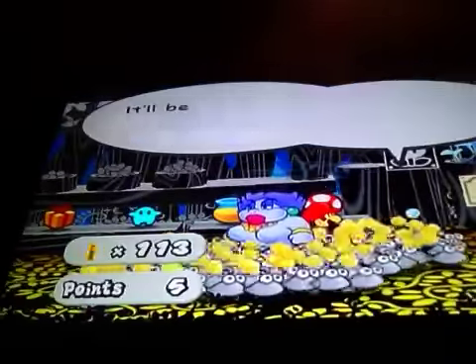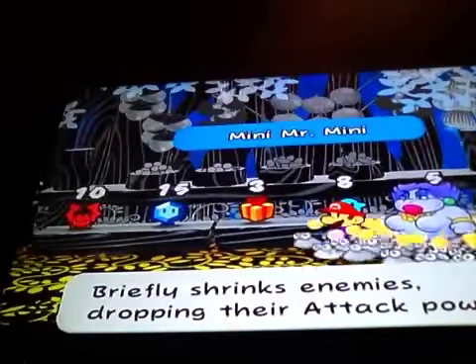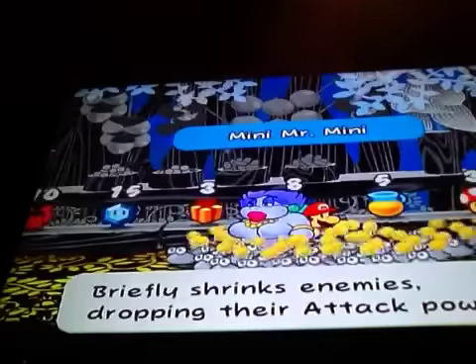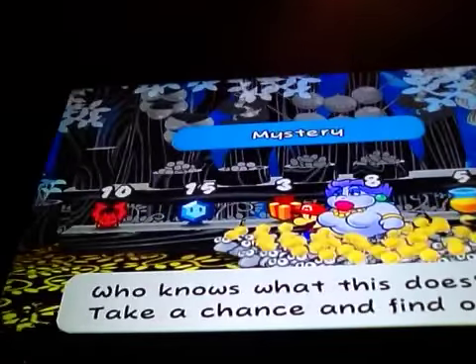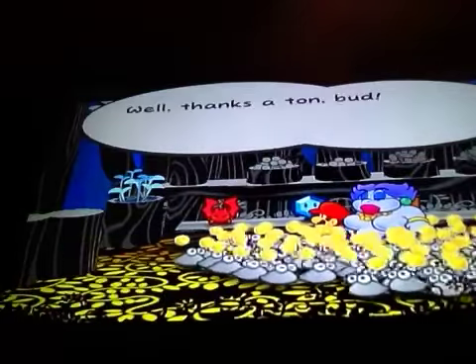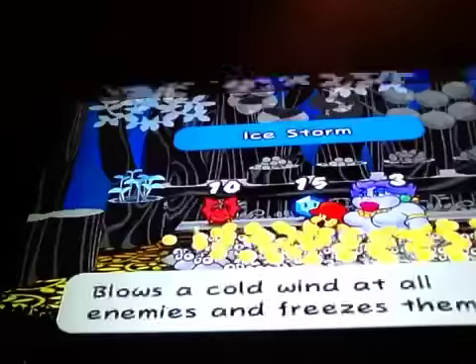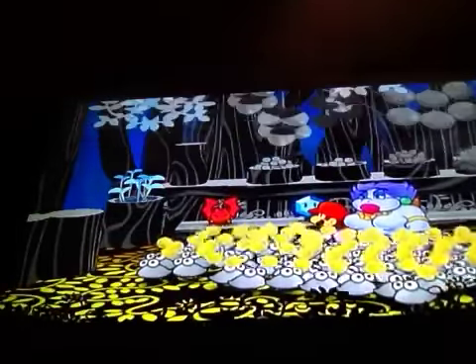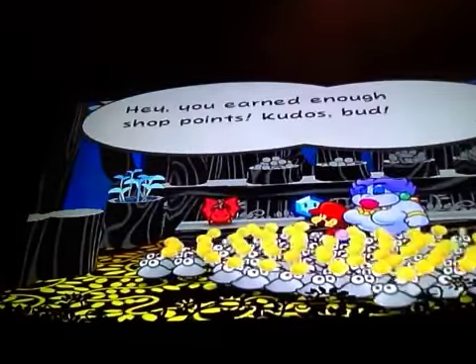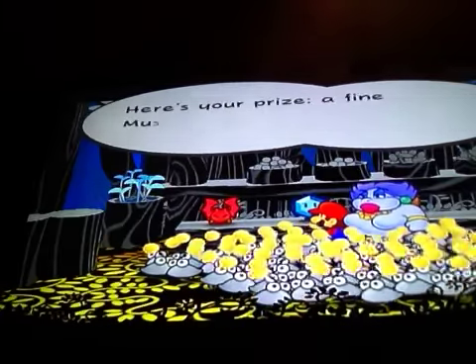Let's buy some of those things — I really need some of them. Let's see what else we have here: Mini Mr. Mini — that's a funny one — Mr. E, Ice Storm. That's what I'm looking for — we're gonna need that for the boss. Well, we don't need it, but I like to use those. Let's get one more just in case. I got enough Star Points. Here's your prize — thank you.